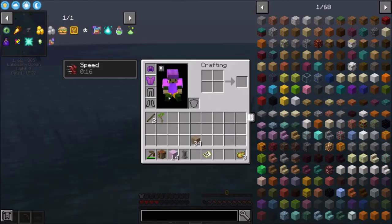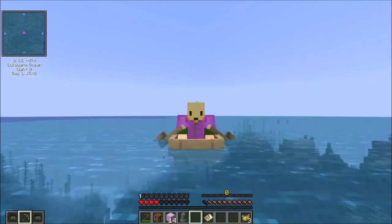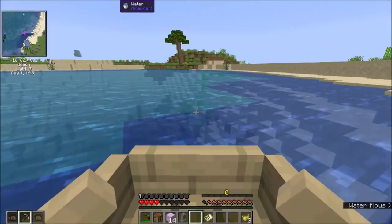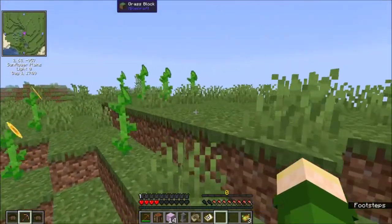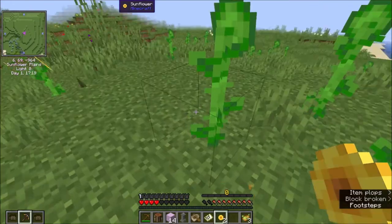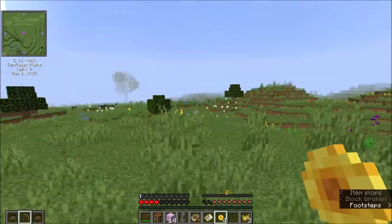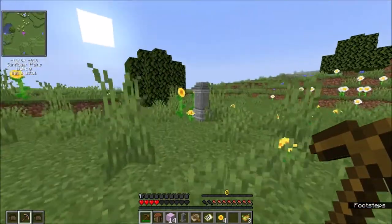This ocean is really big. I really hope I find some land soon. There should be some coming up, hopefully. There's some land up here - I'm just going to swim around the side and get to a better spot and keep going. There are also sunflowers! These are great to have. In Vault Hunters there are a lot of different biomes, and sunflowers surprisingly are a little bit hard to find, so I'm going to go ahead and take these. Maybe I'll come back a bit later for more. And there's a waypoint - I'll get that too.